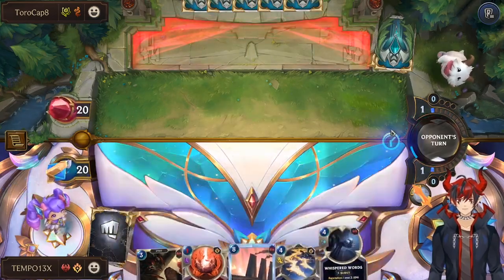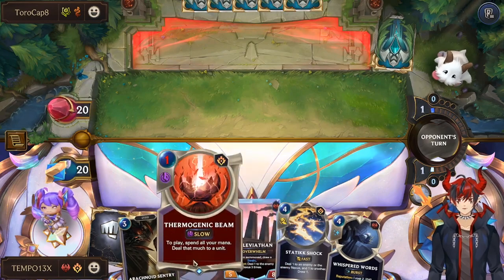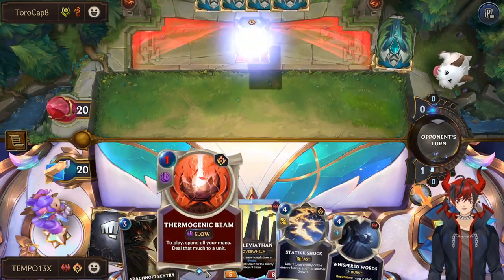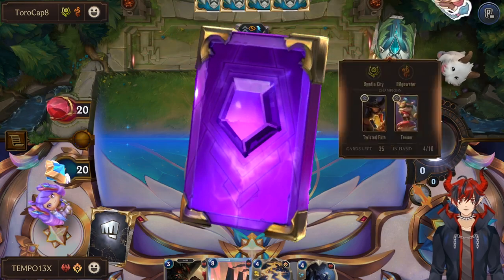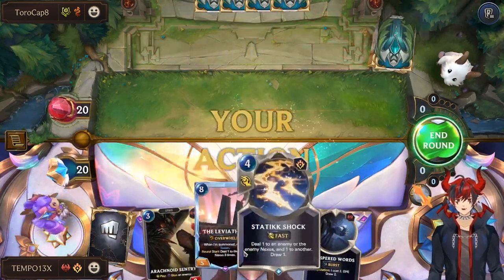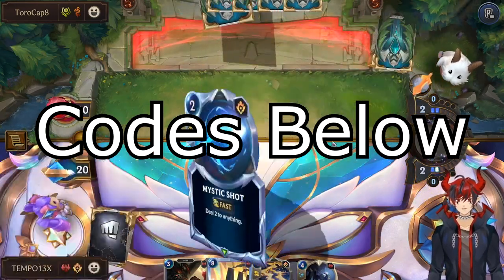If you're a new player trying to get into the game, then this video is for you. I made 3 budget, easy to play, and powerful decks that are intuitive for new players to get that early lead over your opponents. These decks can be crafted using primarily commons and rares. There are a few epic cards to slot in, but I'll talk about what to replace them with in the meantime, and each deck code will be in the description below along with the Mobalytics links.